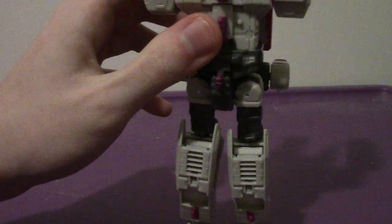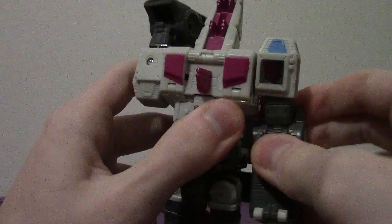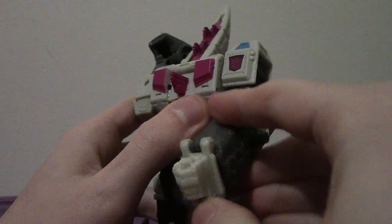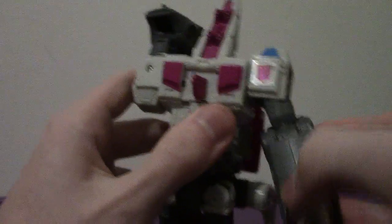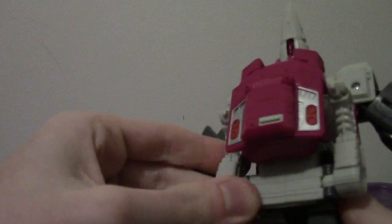Next, take his arms and rotate them down. Fold the beast paw around along his back to reveal the robot mode hand. On the front robot legs — the beast legs — rotate them up and rotate them in along the little cavities where the Enigma resides. He also has a couple more Decepticon symbols on the back of his feet.